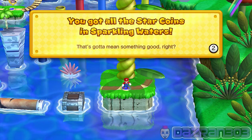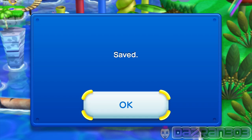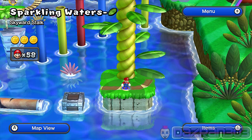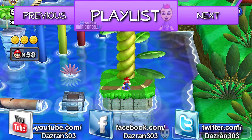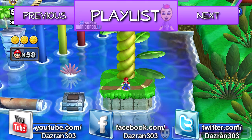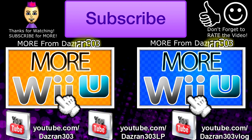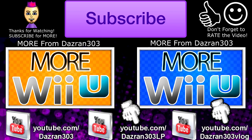Getting all the star coins in sparkling waters - that's got to mean something good, right? If you get all the star coins in all the worlds you get a special Superstar Road world. For this episode I hope you enjoyed the 100% completing of sparkling waters - leave a like if you enjoyed it, and we'll be back next episode with the 100% walkthrough of Frosted Glacier. Thanks for watching everybody!